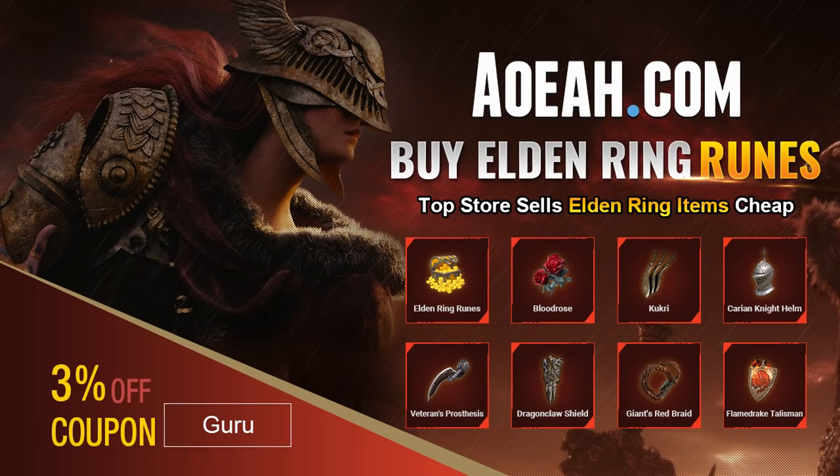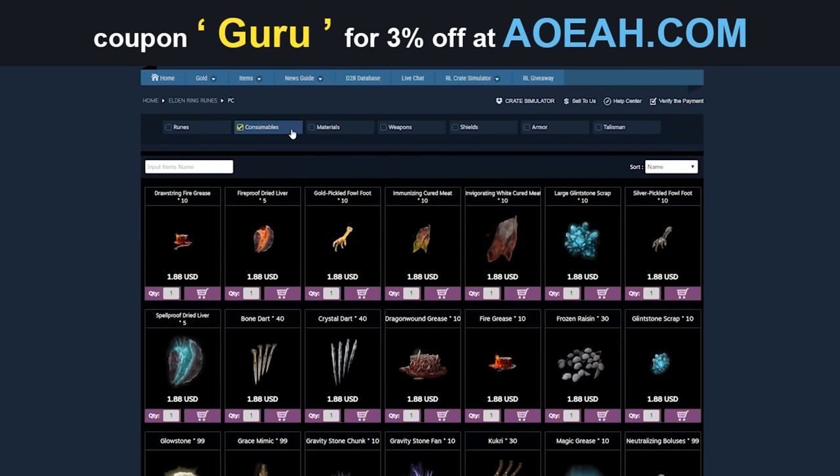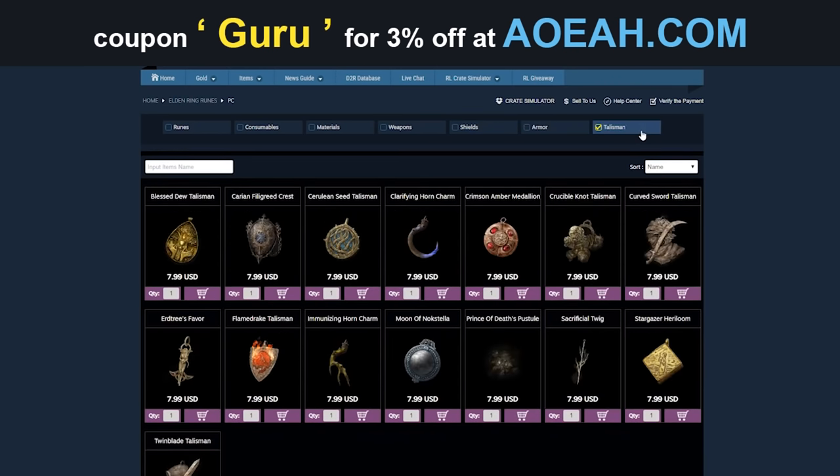Before we get into the video, here's a quick shout-out to EOA.com, our sponsor. If you don't want to grind for items, runes, and you want armor real quick, then you can get it from these Star Wars champions. And by using the code in the description, you can get 3% off.